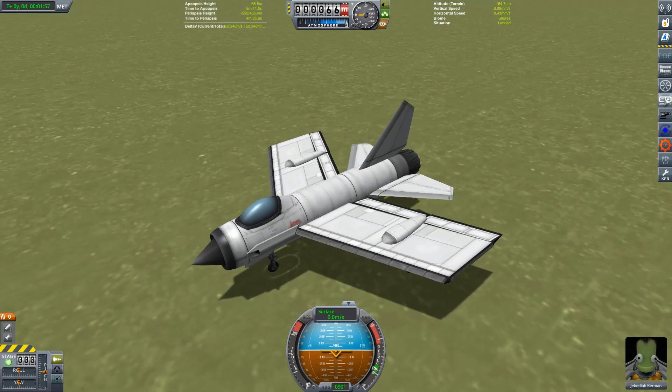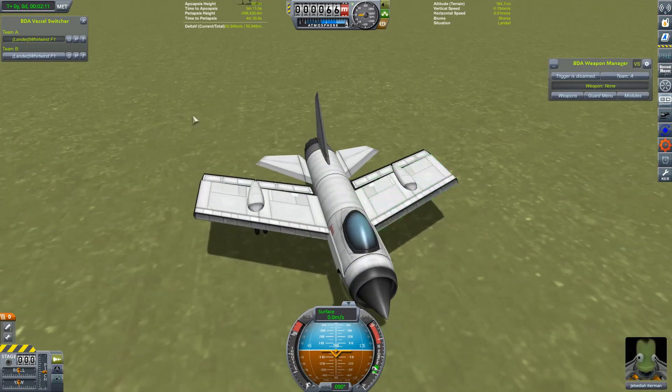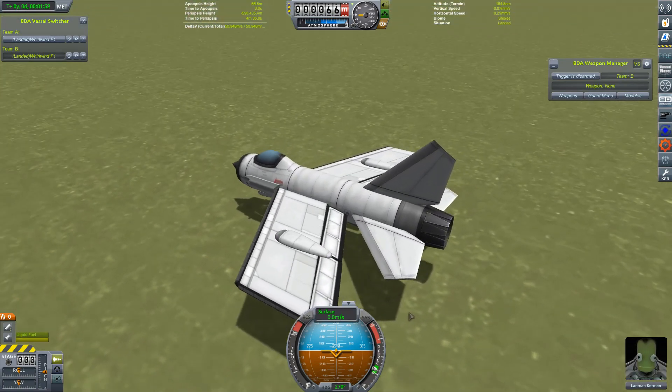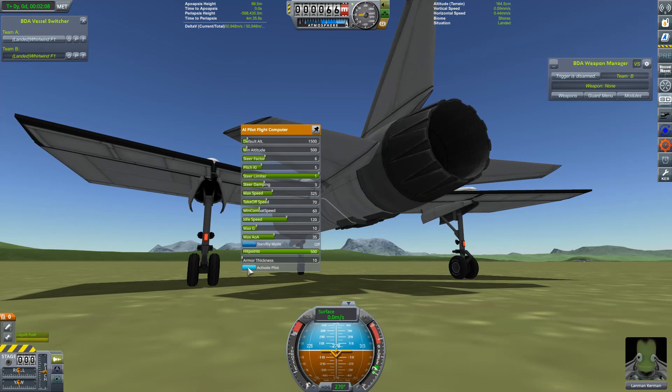With the Weapon Manager installed, we can click this and we have our little control panel. We can also bring up Vessel Switcher there and switch between our craft. I'm going to put our second Whirlwind in a different team by clicking this button here. I'm going to get their engines started. An aircraft that has its engines started — I could activate the autopilot either by clicking this button or going to the autopilot and clicking activate pilot there. Normally that will just cause the aircraft to take off and circle around its point of origin, assuming guard mode is off — but more on that later.